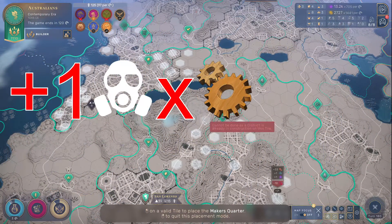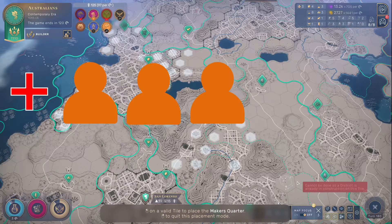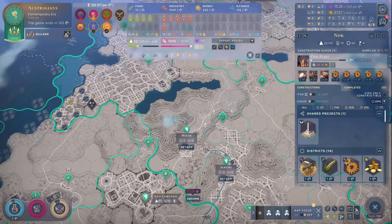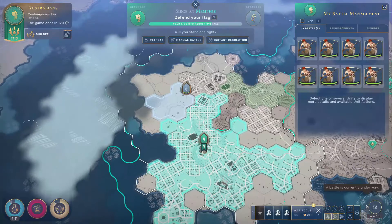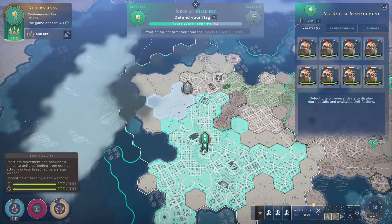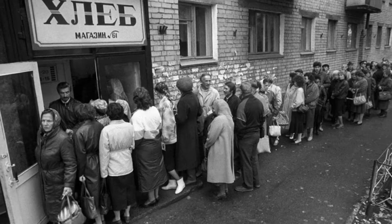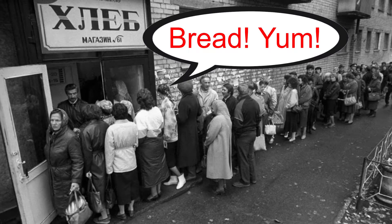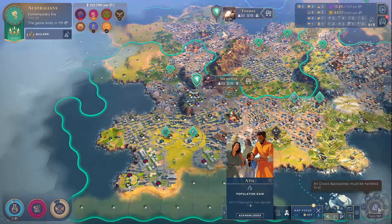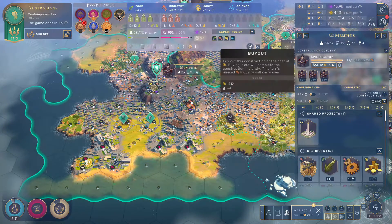Factories cause plus one pollution per maker's quarters, but offer plus two industry per worker, as well as plus three worker slots. I honestly don't think this one's bad at all — there are some pretty significant bonuses here. If you have a lot of people in your city that may not have jobs, this one comes in handy if you already have a lot of hamlets around. There are a lot of upsides and not too many downsides.